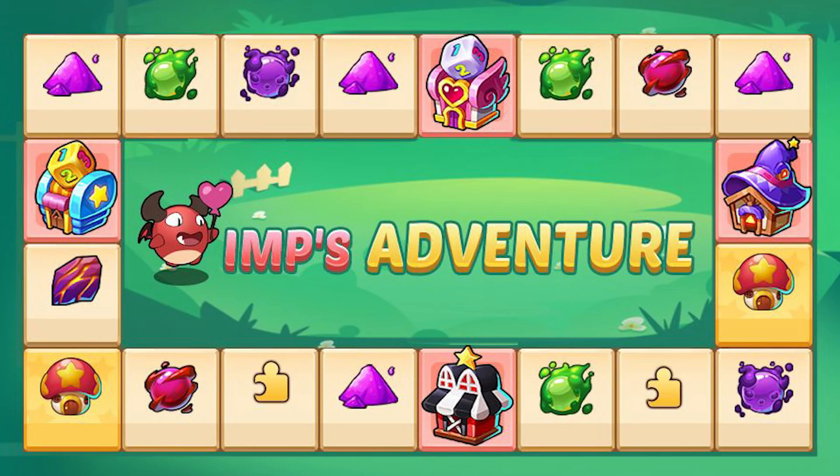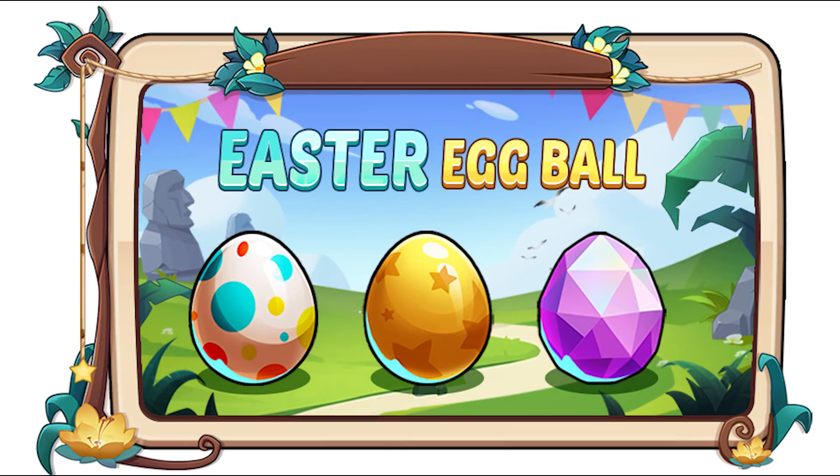The way you get dice for this event is by completing the Shelter event, daily login rewards, purchasable with gems, and event packs. We'll have to see how free-to-play it is or if it's heavily influenced by the value packs. I'm really interested to see what these four little huts are for — they all look a little bit different. A couple have dice on top, maybe bonus spins, and there are two little mushroom huts with stars too.